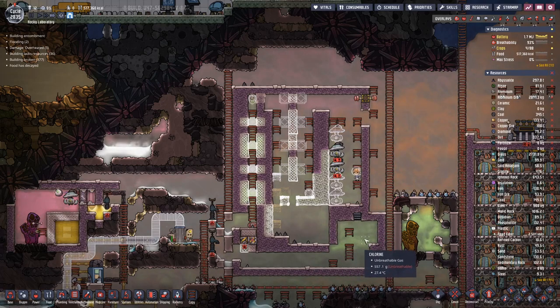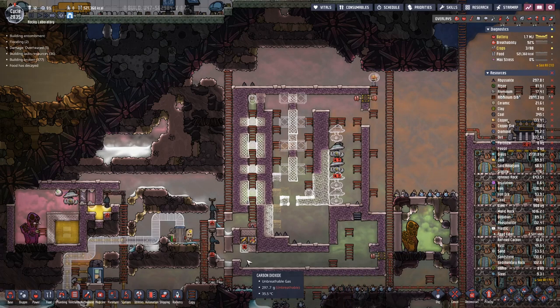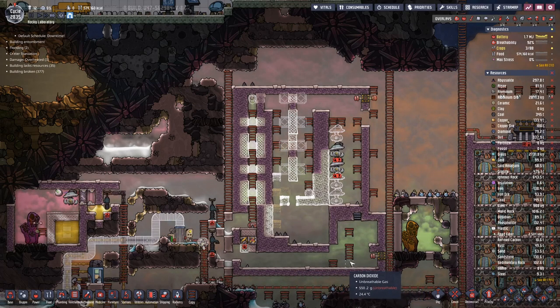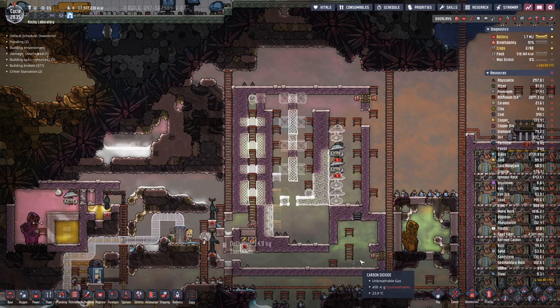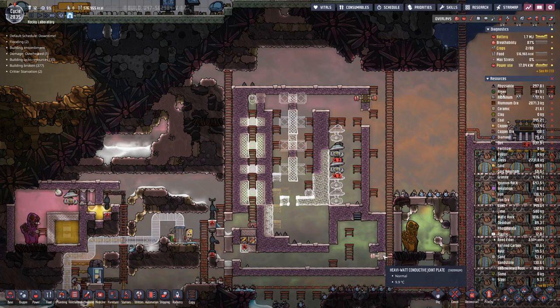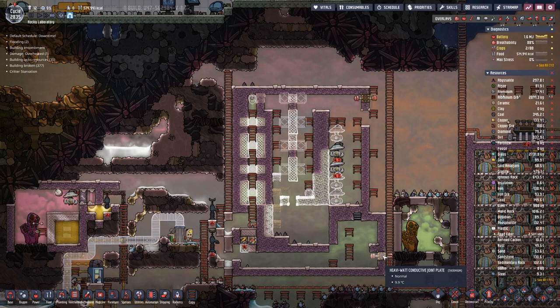There we will have a steam engine for the cooling, and on this side I think four thermal aqua tuners, and in here quite a bit of water. So all that needs power wiring and the piping.